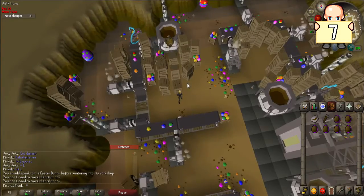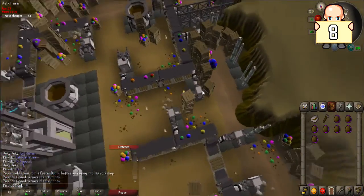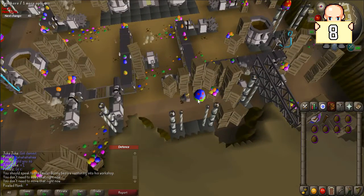Shove the crates onto him. The eighth location is in the middle of the room on the far west in the large blue egg, but again crates block your way — just push these north twice to get them out of your way.